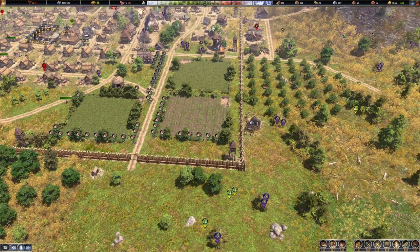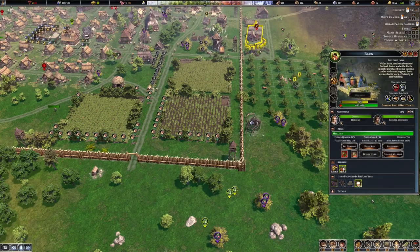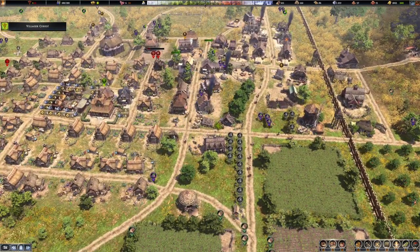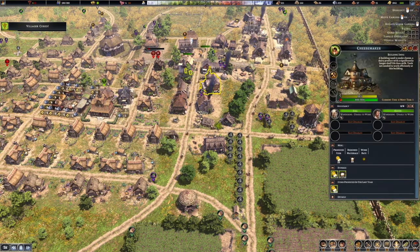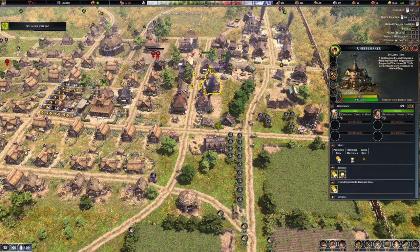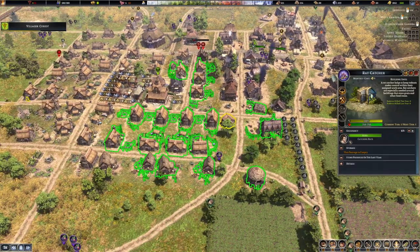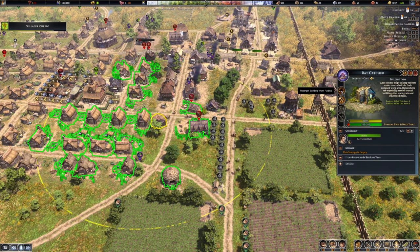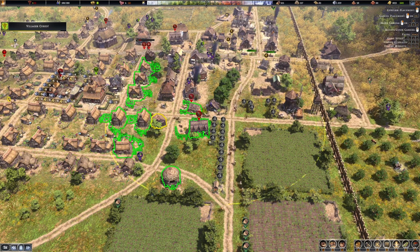We're building another rat catcher over here, but there's also another arborist being built so that we can get a little bit more food from that side of things. We do have a cheese maker up and running, which should generally be able to produce a fair bit of food for us.